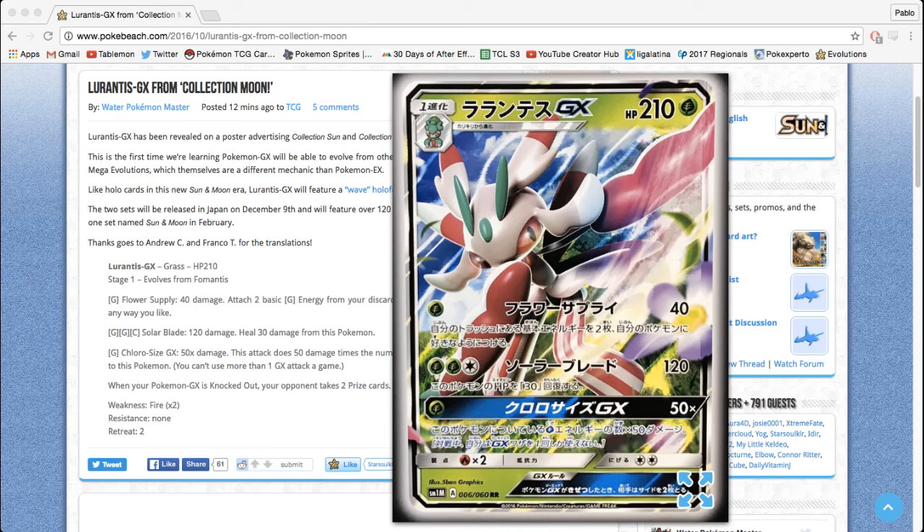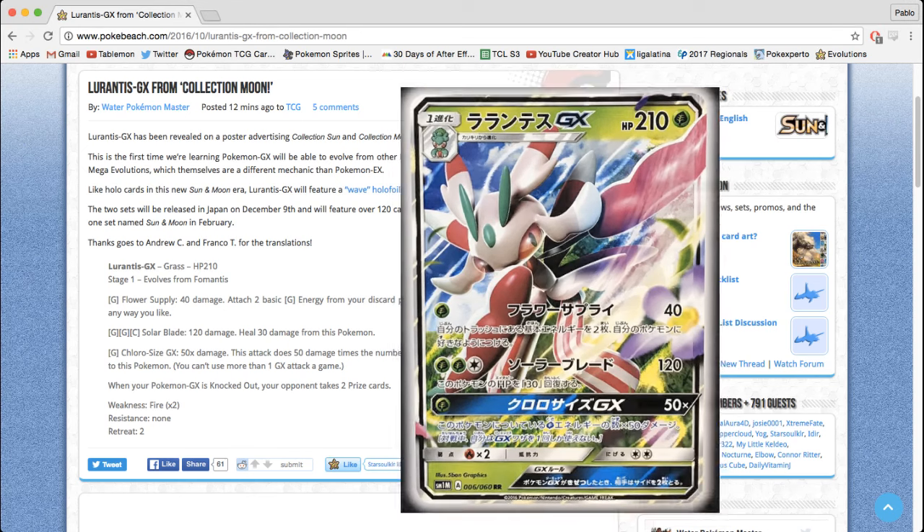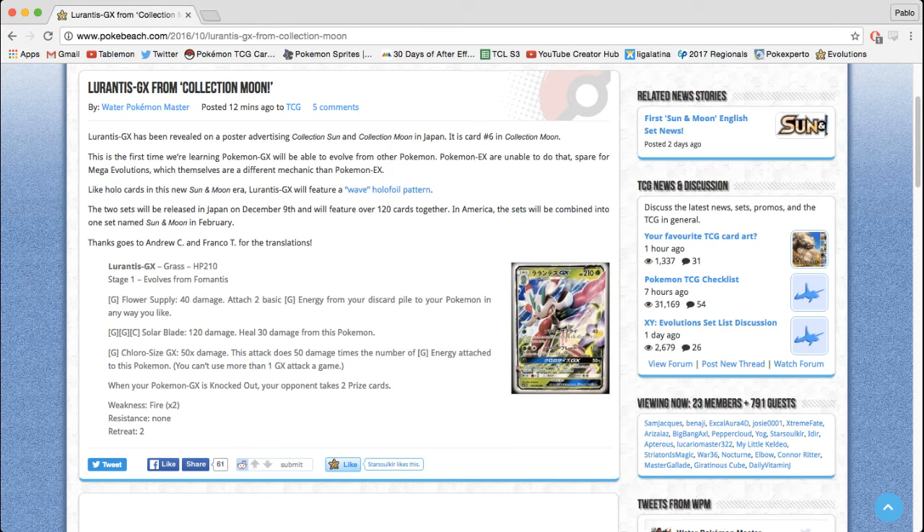It has three different attacks. The first attack does 40 damage and you get to attach two basic grass energy from your discard pile to your Pokemon in any way you like — a bit like the baby Volcanion, but you get a 210 HP monster here.